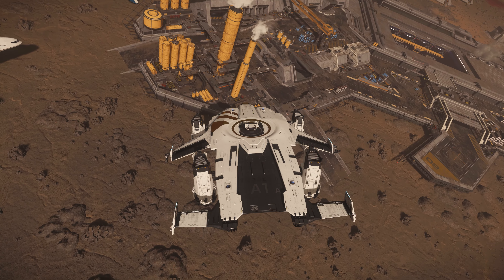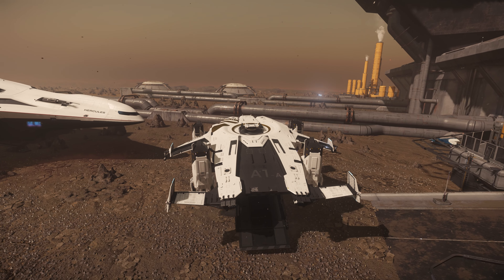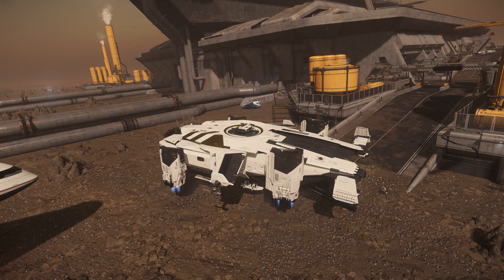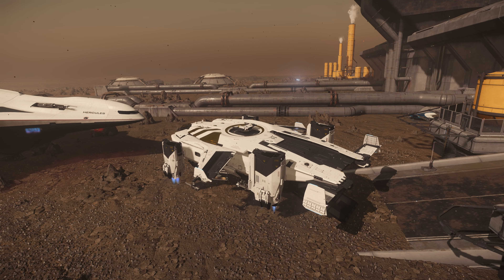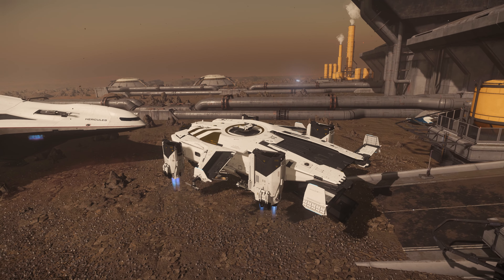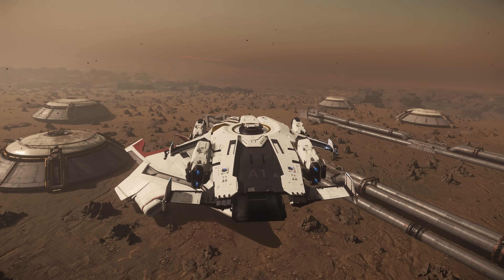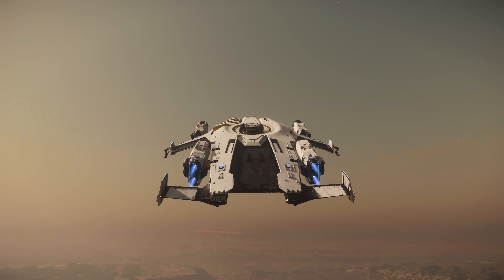All right, Starbuck requesting extraction. Copy. Dropship in position. Okay, fire team to extraction. Baron on ramp. Last man — green light. Copy that. Lifting off. Everyone back to the seats. Okay, good work guys.